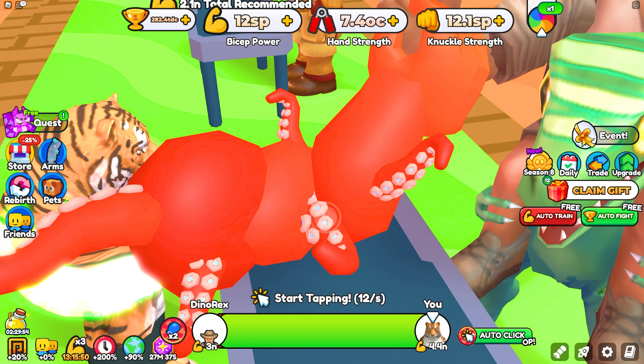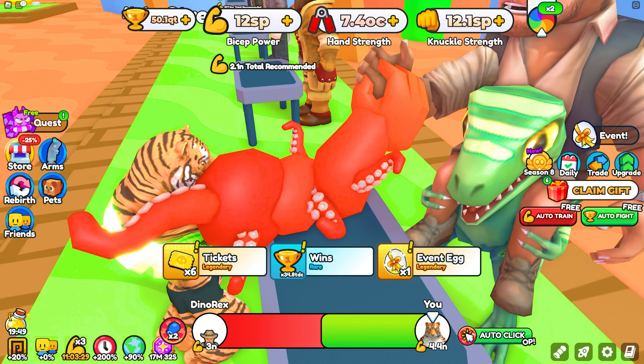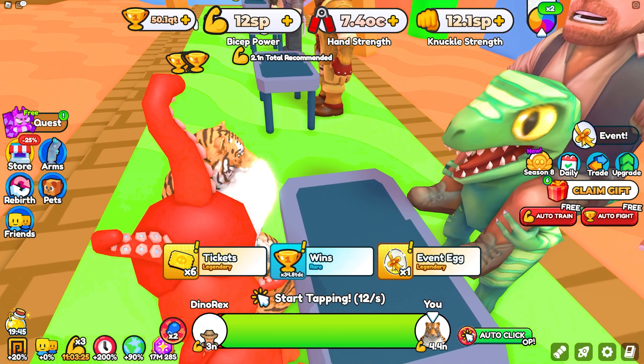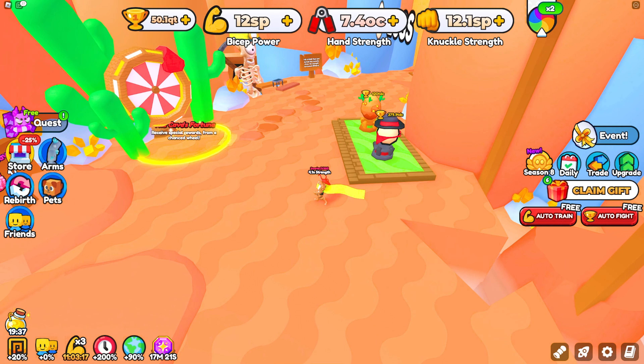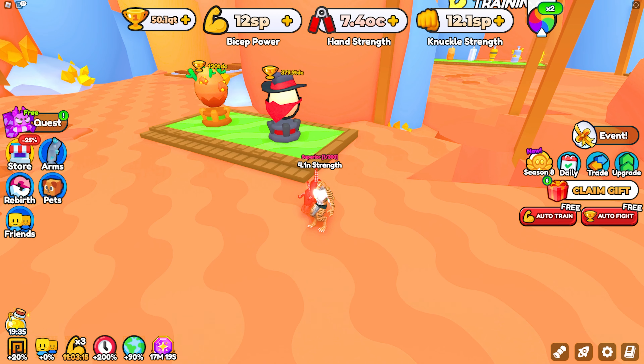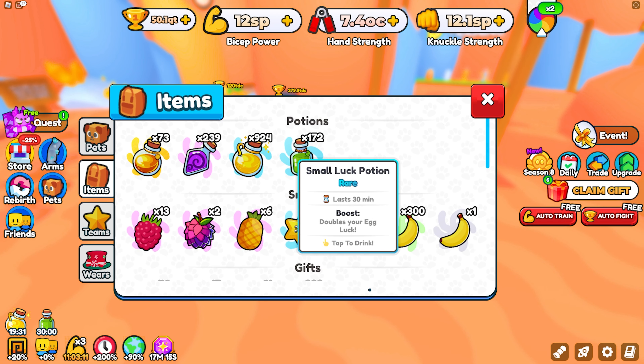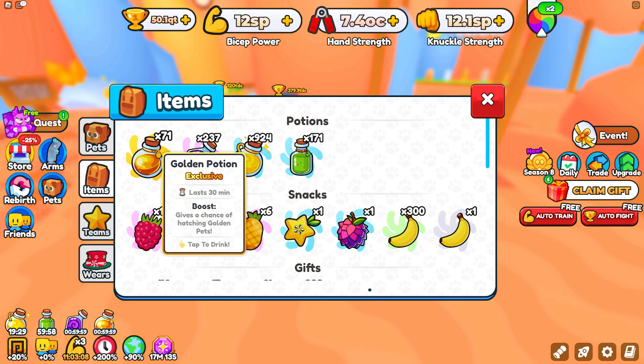Let's quickly go to the part where we are rich. A 50 QT win will give us enough eggs to open. I go to the eggs to hatch them, but there's one thing I mustn't forget — to press all the potions before opening the eggs here. Don't forget; I forget, but at least you don't.